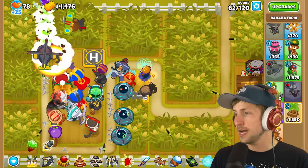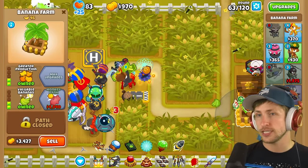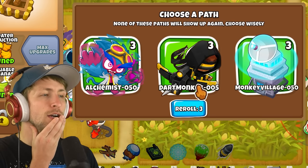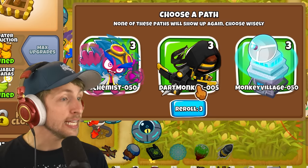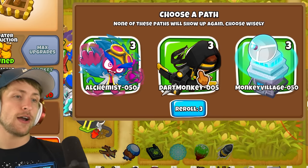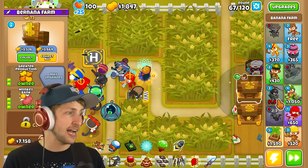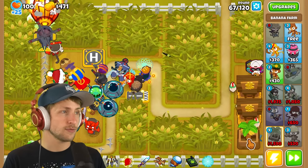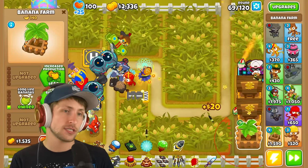So I can start working on getting just banks. Ooh, crossbow master! Do I want crossbow masters? I can actually get two of those - good range, can hit camos. Let's do that. Monkey bank - that's $5,000. We're actually doing pretty good right now and we're at round 67. I'm using the faster forward mod that allows us to play on a higher speed, which is pretty nice.